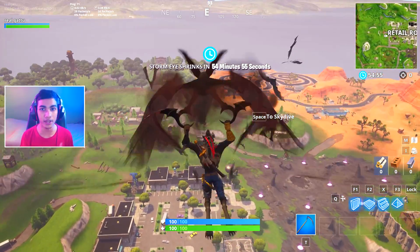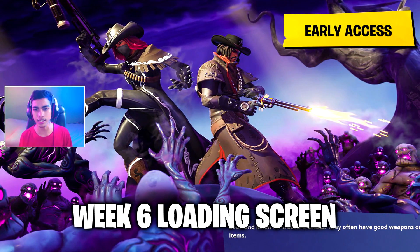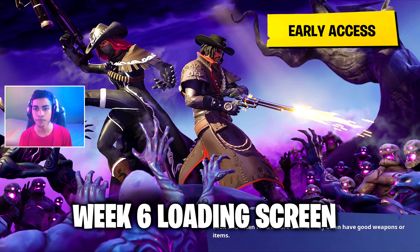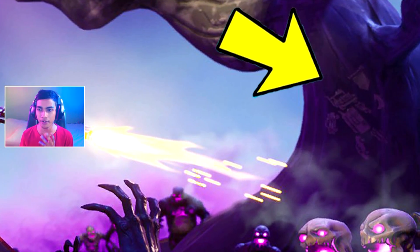After completing all the week six challenges you can actually unlock this loading screen, which is behind me right now. You can see there's Calamity and there's this new skin, Dead Fire. If you look closely there's actually a tree trunk and there's a secret banner over there.